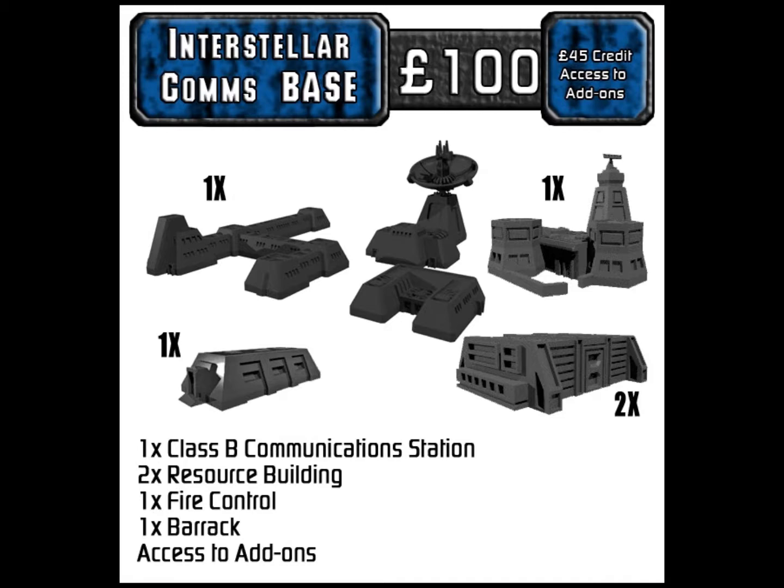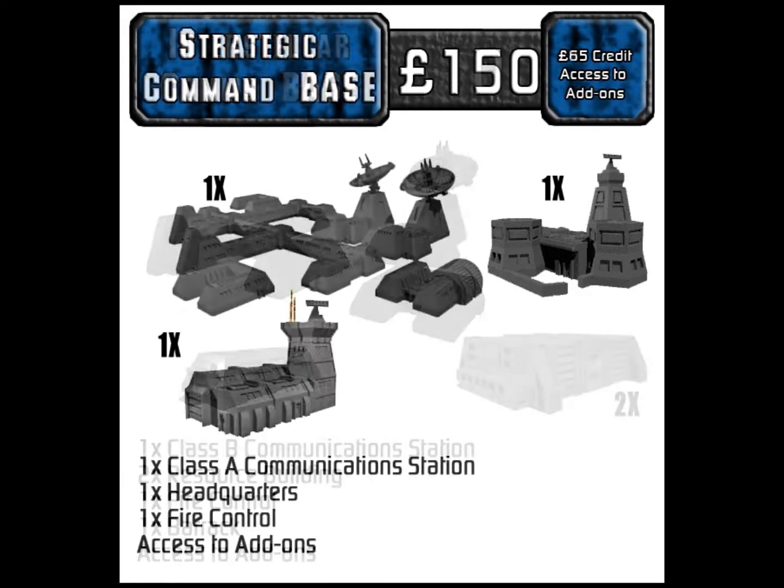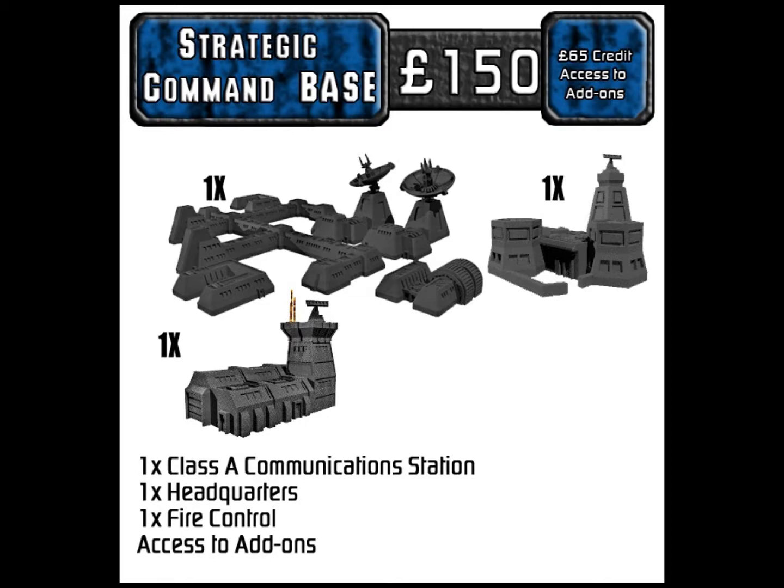Then you have the Strategic Command Base at 150 pounds — about $202 American. You get a Class A communication station, one headquarters building, one fire control building, and 65 pounds in credit towards add-ons. You're getting into a pretty sizable amount of stuff.